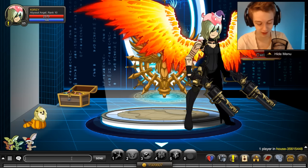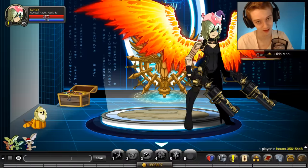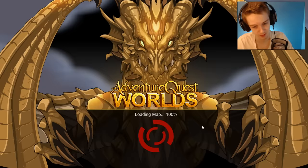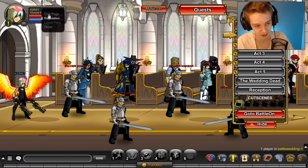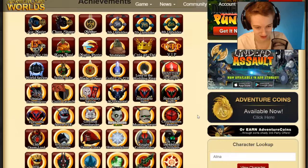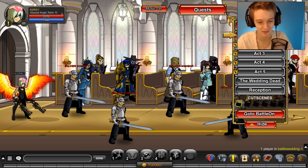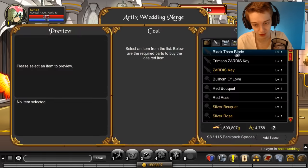For the last set of items, go to slash join battlewedding. Once you join this map for the first time, you get a badge. It's called something like 'Lord of the Wedding Rings' — you unlock the achievement for battling through Artyx. That's how you get that badge if you ever wondered.